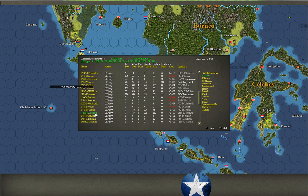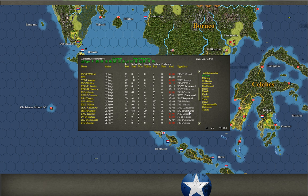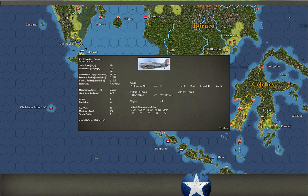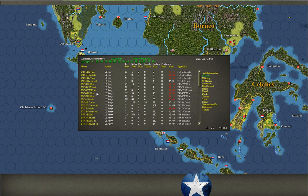Scrolling down, there's the TBM-1C Avenger — those start getting produced in November of '43 at a rate of 110 per month. You might notice sometimes, especially in the case of Wildcats, that the F4F-3 Wildcat has a maximum speed of 329 miles an hour, but the F4F-4 has a max speed of 318 — 11 miles an hour slower and slightly less maneuverable. You might wonder why this is an upgrade. Well, you get so many more per month, and it also simulates folding wings, being able to fit more of them on a carrier.